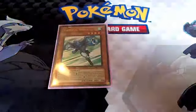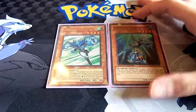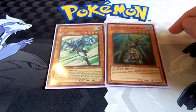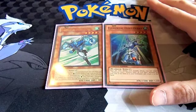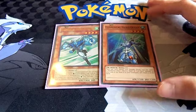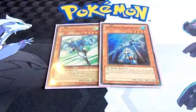We've got one Elemental Hero Stratos and one Ocean — these are your search brothers. Stratos obviously gets you monsters out of the deck and works to remove spells and traps. Ocean gets him out of the graveyard, or you can use him on the field. Ocean's effect returns a hero from your grave or field during your standby phase, so you have to keep this guy alive for one turn, which can be difficult depending on the situation.